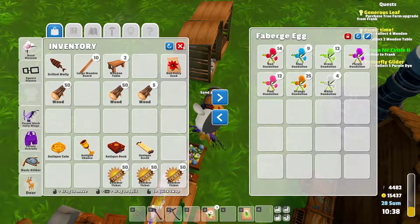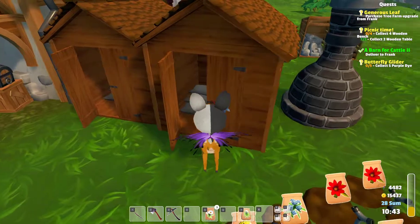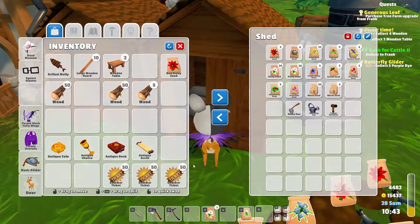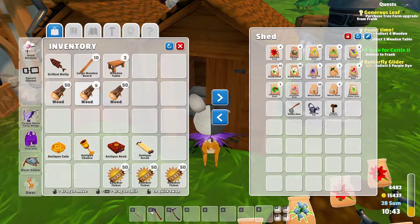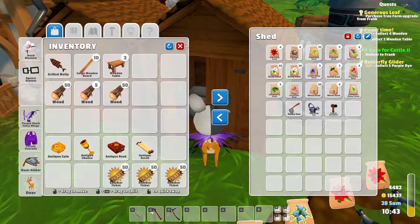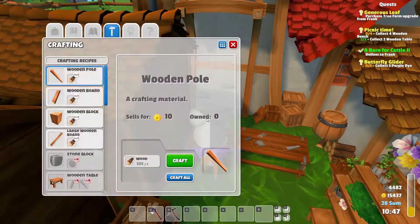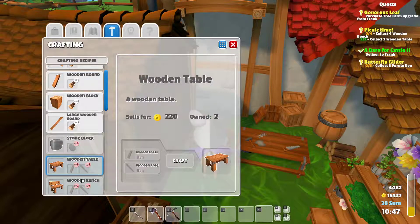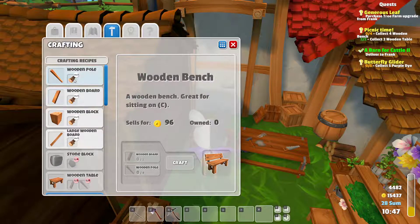I only have one purple dandelion. I have to make the dye, so I'm going to have to get a dye table. But I don't have that person — that's strange, I'm not going to be able to do that. I can make the benches. So what do I need for the benches? I need four wooden benches, so I need eight wooden boards and sixteen wooden poles.